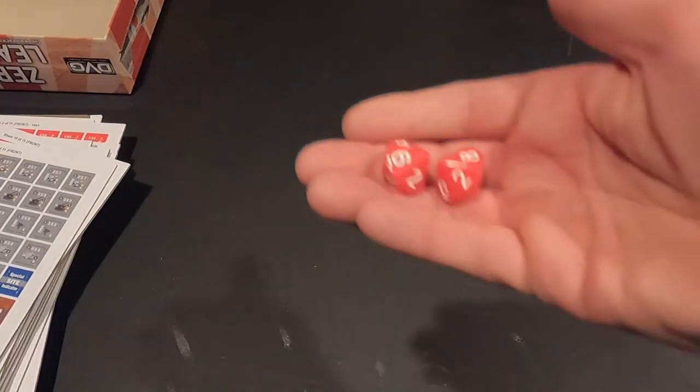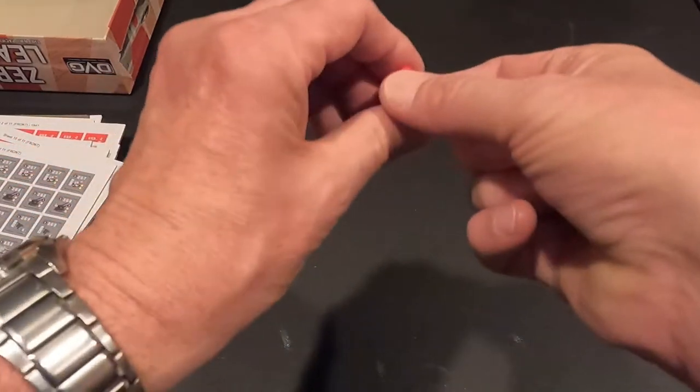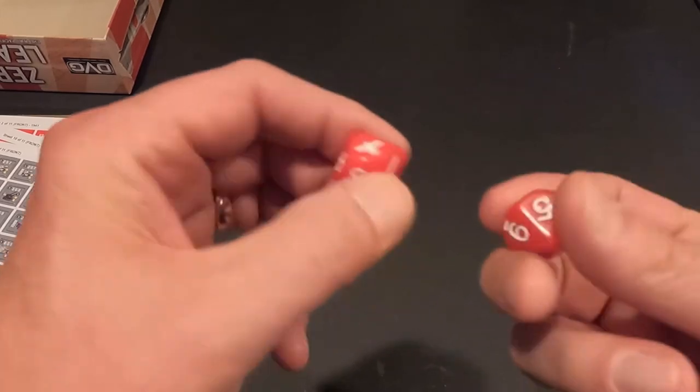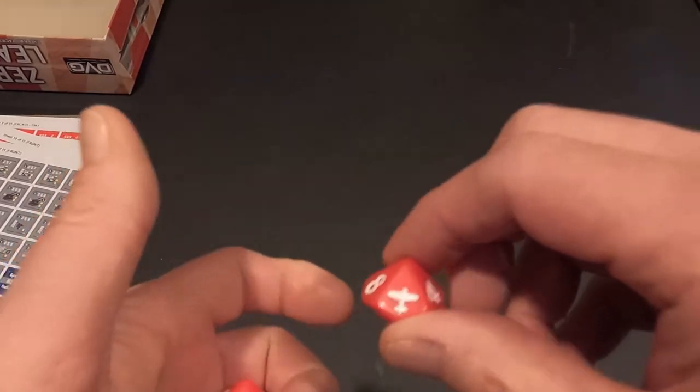We did get two red dice and sure enough the ten face has the little Zero plane on it - that's great. Both of them, so I got two of them, perfect.